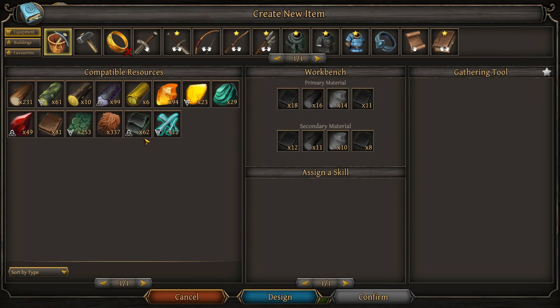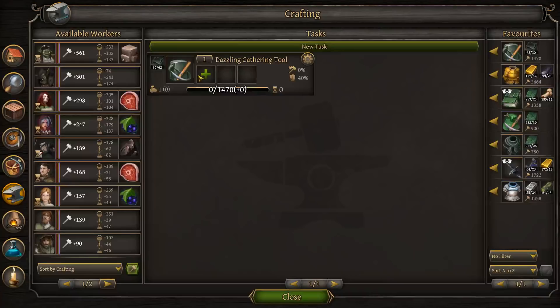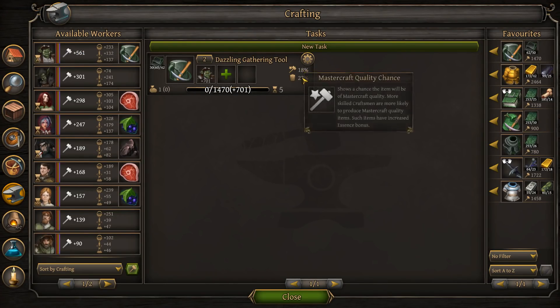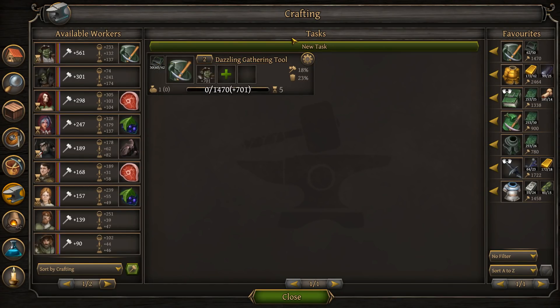We'll do the enchanted first. We're going to make two of them - 2.3 and 180 compared to 2.0 and 160. So clearly the enchanted leather is the very best tier 2 gathering tool you can make. I can make two of these. 18% chance for mastercraft, but notice it's got 23% chance trash quality because it's wild leather.